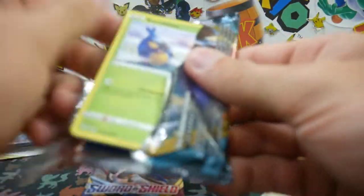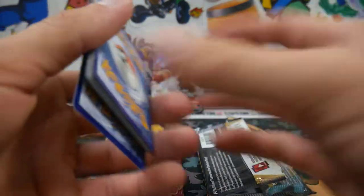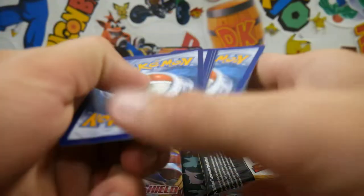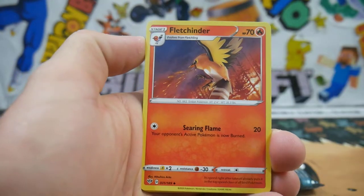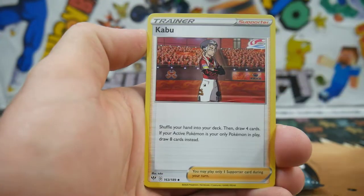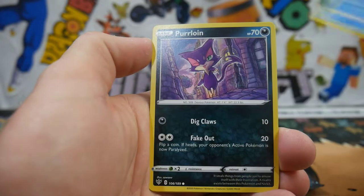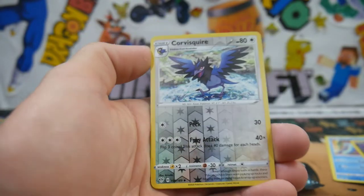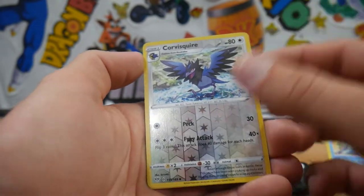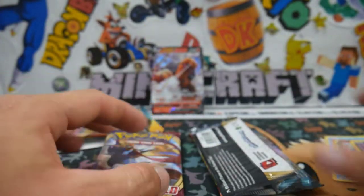We've got another Charizard VMAX cover to open up. Four to the front and we have an Unidentified Leaf Energy, Fletchinder, a Gothorita, Kabu, a Froakie, Meltan, a Marill, Purrloin, a Starly, a Corvisquire — that's an uncommon — and a Golurk Regular Rare to finish off that pack.